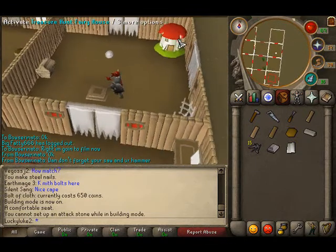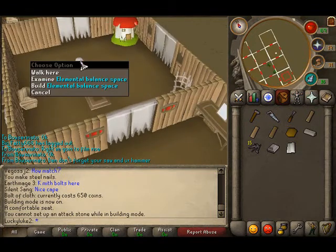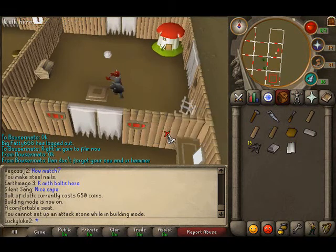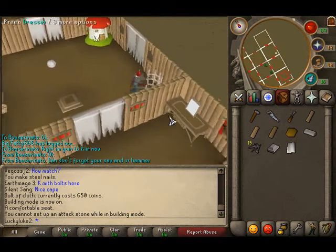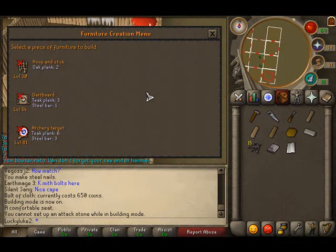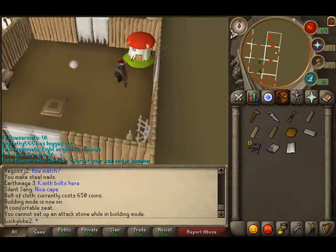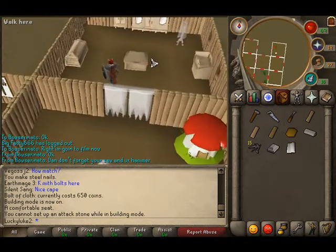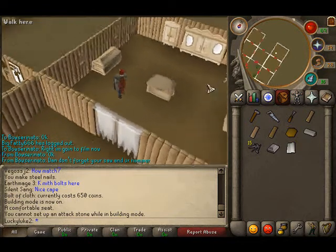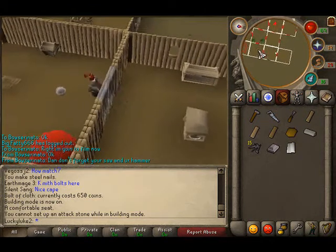There's a treasure hunt game where you hunt for a fairy orb thing, a clue, a low-prize chest, and a ranging game. I had the hoops and stick but I'm trying to get the dartboard now. You also have the costume room where you can store all different items, which is very handy for saving bank space.